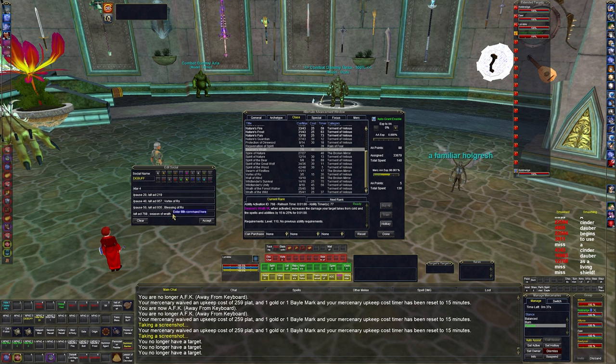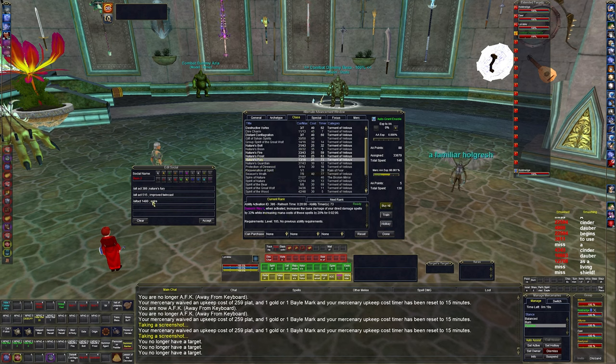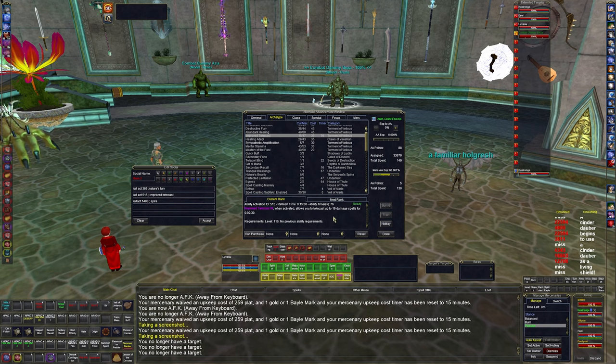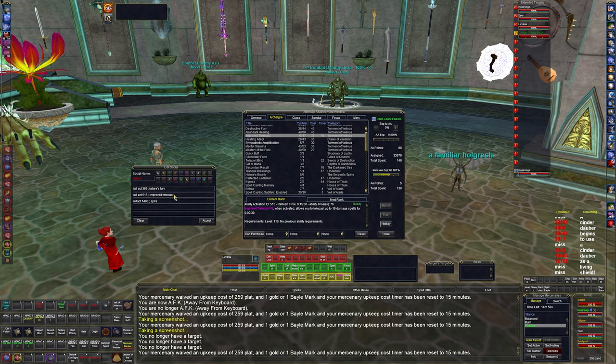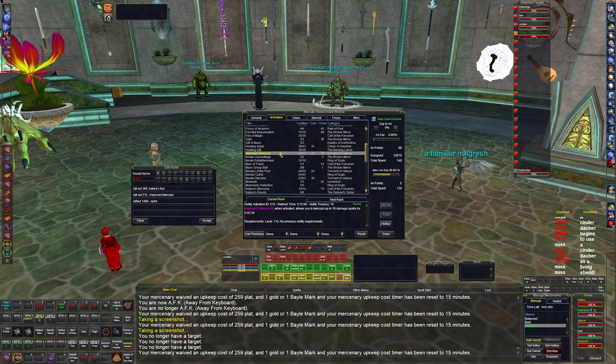This ADPS that a druid provides is really valuable — if I had a wizard or mage in the group they'd get much more damage from Seasons of Wrath. Nature's Fury increases base damage of all spells and adds 33% more damage for 20% more mana — totally worth it. Improved Twin Cast lets you twin cast up to 19 spells for two minutes, so every spell I cast during that window is twin casted, including heals.